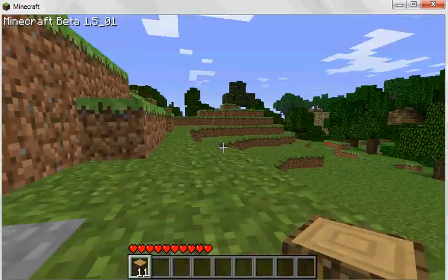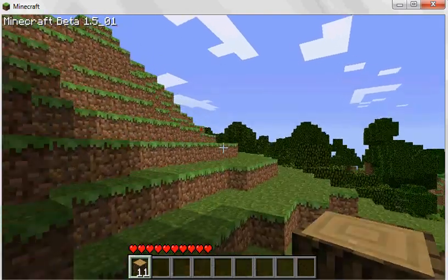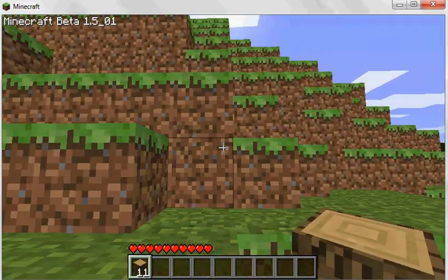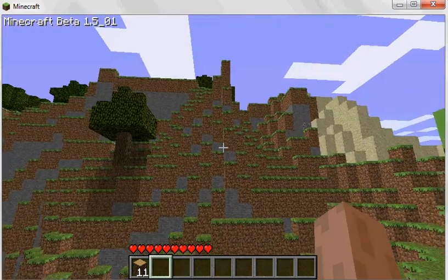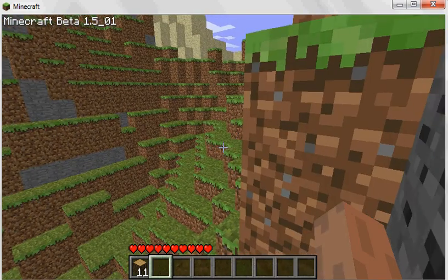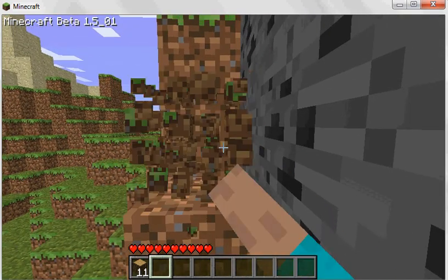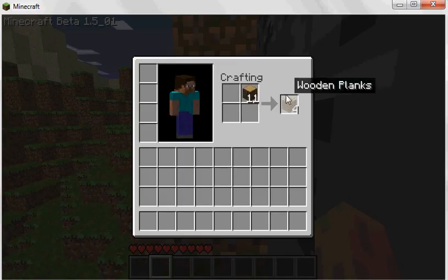The next thing you need to do is locate some coal. I'll skip ahead until I find some. All right, I found coal right here! You can harvest it, but you don't really get the resources without a pickaxe. So what you do is take your wood and change it into planks, then change it into sticks.